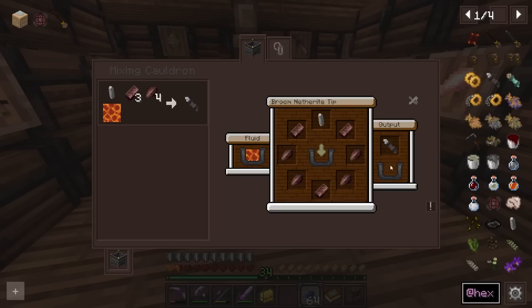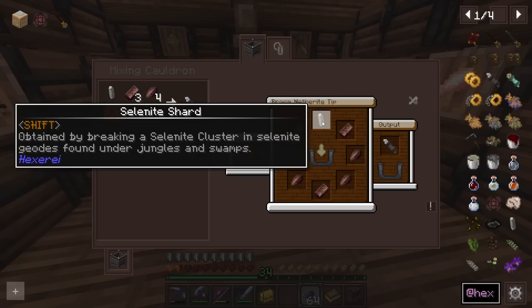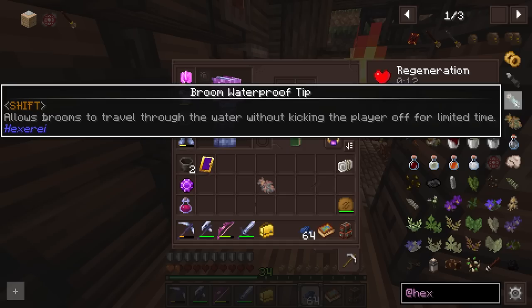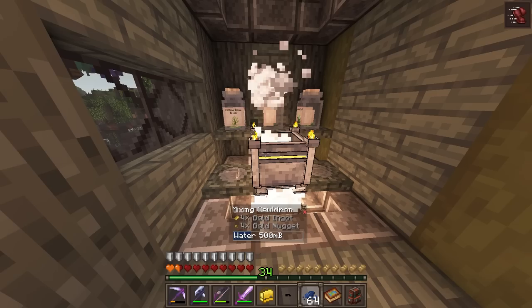Another thing I would love to make is the broom netherite tip, which will allow us to go through lava with our broom. Already our broom is going to be semi fire resistant, which is kind of nice. A sentinel shard is obtained from breaking a sentinel cluster, or a selenite cluster — in Selenite Geo it's found under jungles and swamps, which we haven't gone exploring under. There's also a waterproof broom tip which allows the broom to travel through water without kicking the player off for a limited time. I think I'm going to go for the gold rings — these are actually kind of cool and make the broom look a lot more Harry Potter-ish.